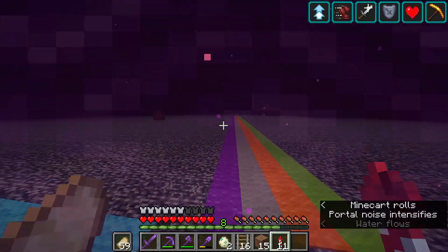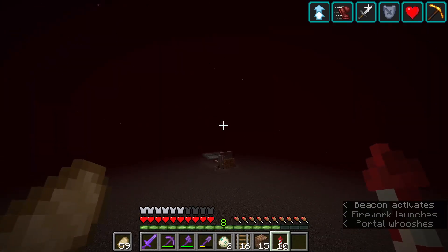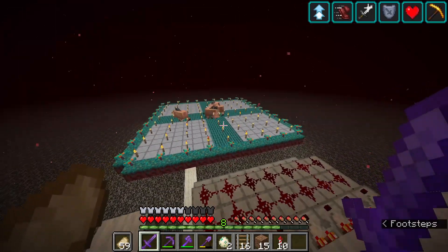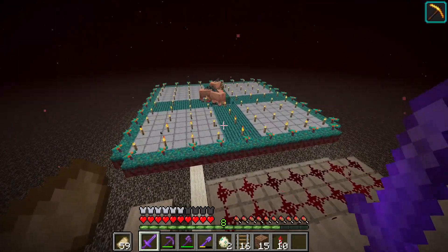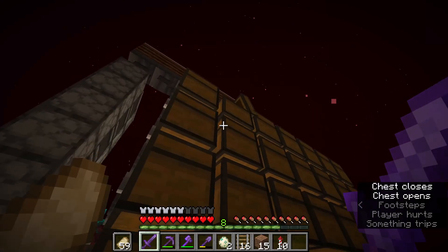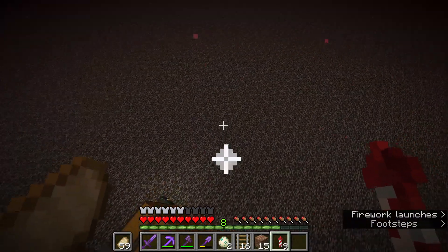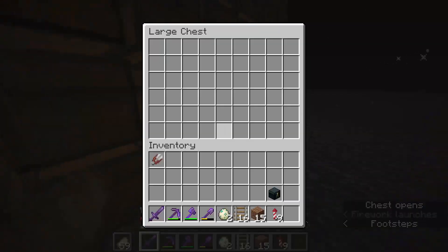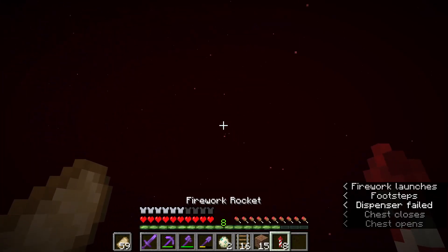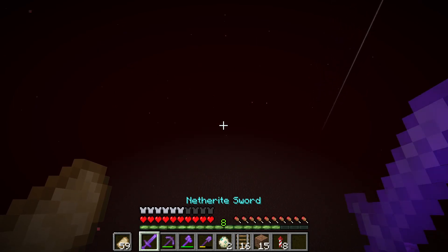We have three nether-roof farms around the base on top of the bedrock ceiling. The first is a hoglin farm — super simple and very OP. Hoglin spawn and run right into fire, giving us tons of pork chops. I AFK'd this thing once and never ran out of food again. It also gives leather, so it's an OP farm — honestly almost too OP. We AFK'd way up in the sky.